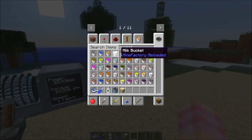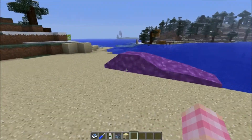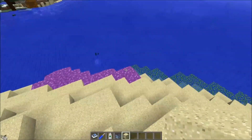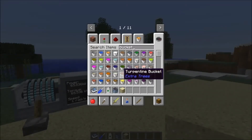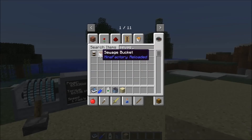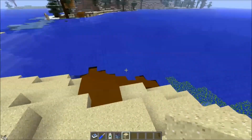Essentially any fluid you can put in a bucket that can be placed in the world — let's try a couple. Milk works. Molten metals from Tinkers' Construct work. Oh wow, it like melted the water! So pretty much any fluid. There's also a sewage bucket from MineFactory Reloaded, so you can literally throw crap at someone. But yeah, that's the block cannon and it works.